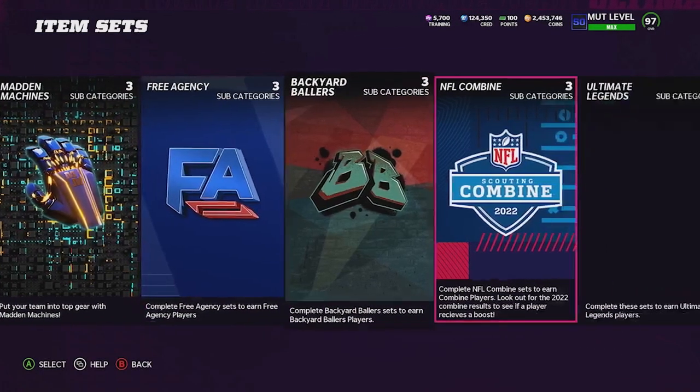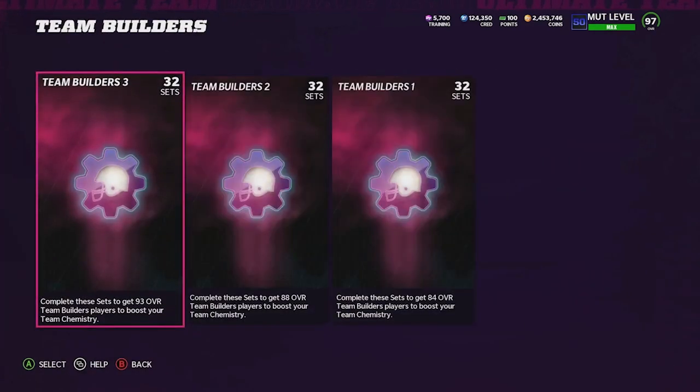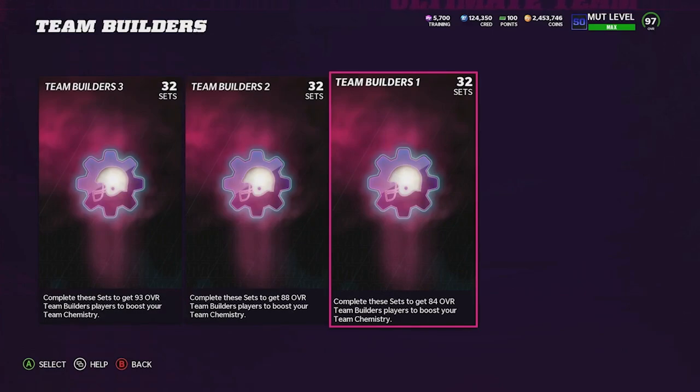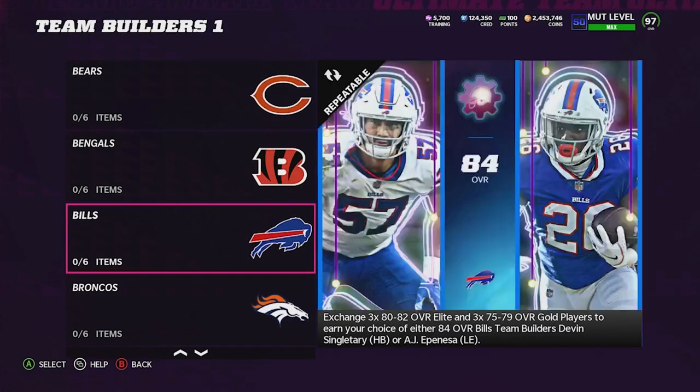The first thing we're going to go over is sets — specifically under team affinity, team builders, team builders one. This method has literally worked all year long and is currently super effective. A lot of these team builder one cards have gotten upgrades, so you need these cards to go into their power-ups.